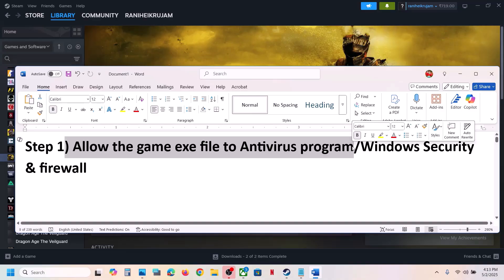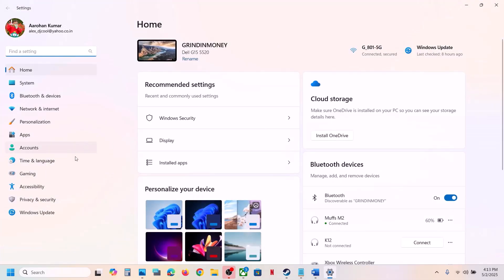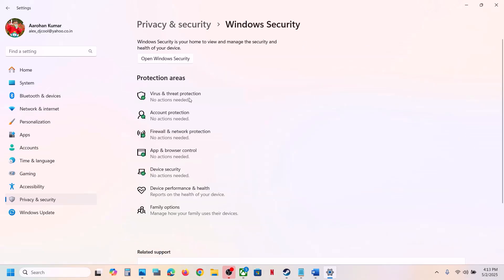If you have any third-party antivirus like Avast, Norton, Bitdefender, or whichever antivirus program you have, allow the game exe file to the antivirus program. If you're using Windows Security, open Windows Settings and go to Privacy and Security (Windows 11) or Update and Security (Windows 10). Then click on Windows Security and then click on Virus and Threat Protection.